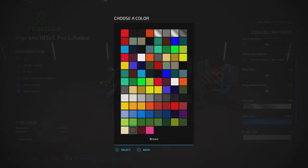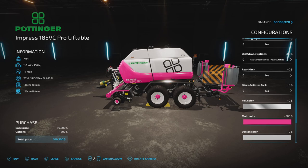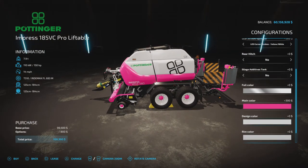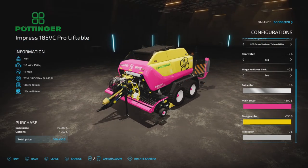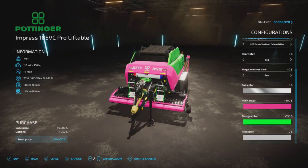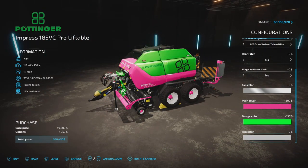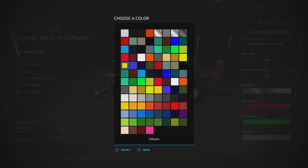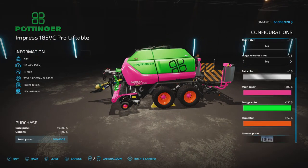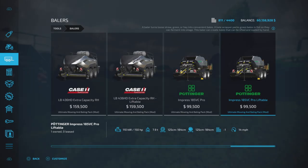Let's make the main color pink so you can see all the pink bits. Design color — we'll make that yellow to show those bits. Let's switch it to green just so you know what changes — there's the green bits, though some yellow bits you can't change. Rim color — let's make that orange so you can see the rims. And there's also a license plate option. The other baler is exactly the same; I have one of each down there.